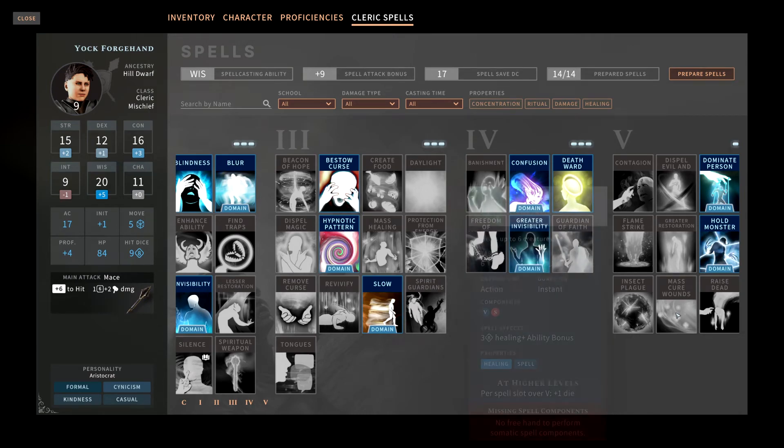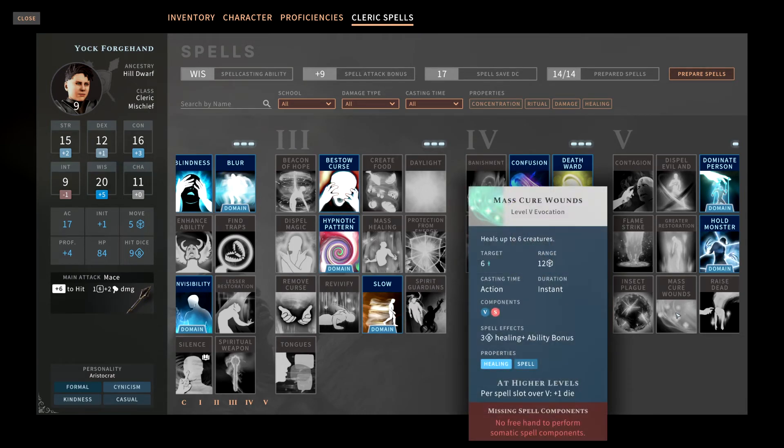Mass Cure Wounds is similar to Mass Healing Word except it has a 60-foot range — not touch like the regular Cure Wounds spell. As long as targets are within 60 feet you can cast it on up to six targets for 3d8 plus your ability modifier — in this case plus five. The ability to heal 3d8 plus five to all team members within 60 feet makes this a must-have if you're the healer of the party, since one bad spell could take half your party to half health or wipe some of you out.